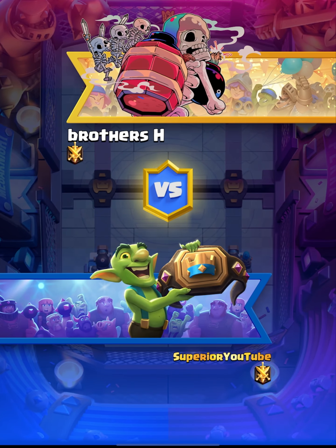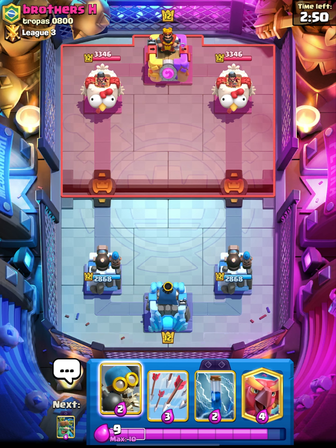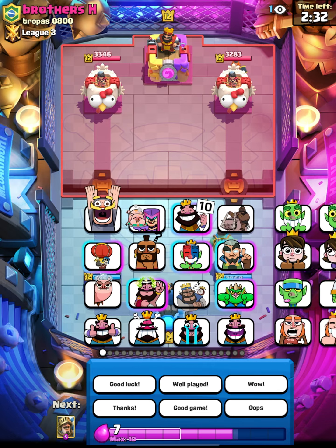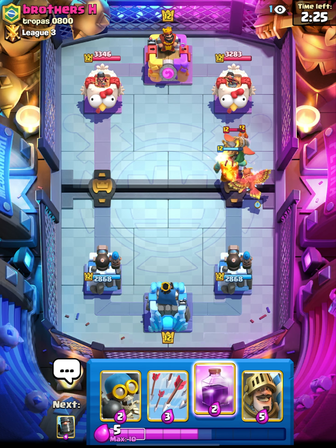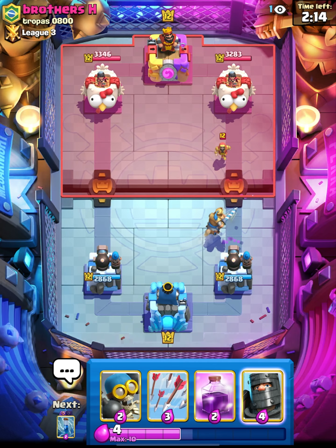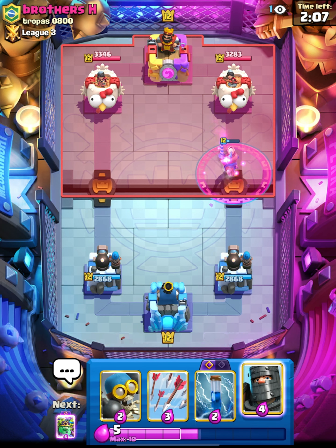Let's see who we face next. I don't have the goblin giant to start, so I'll just zap his tower to get it in hand — I'd rather save the bomber in case he has royal hogs. The goblin giant is down. There's the valkyrie. Unfortunately, the zap was the spell I sacrificed onto his tower, and of course this is when they have the inferno dragon. The valkyrie is gone, the wizard is there as well.